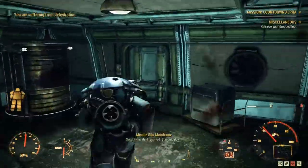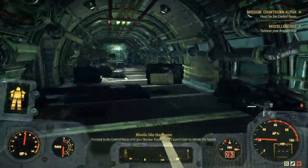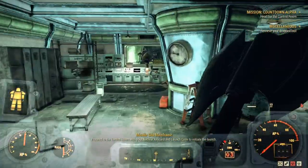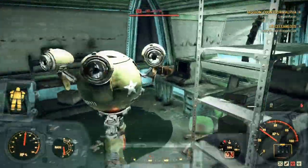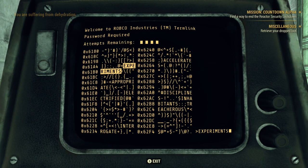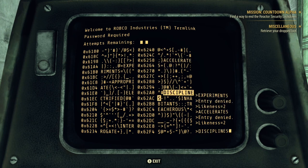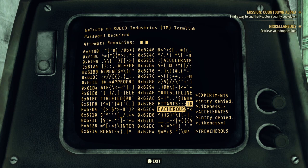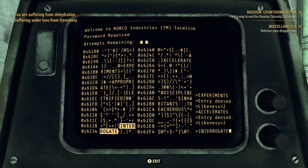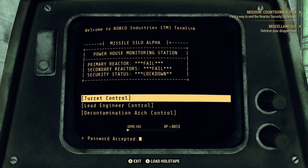Run back out to the first main room and run through the laser wire. Go right and run all the way down to the end of the hall. There are sometimes enemies, but come into this room, knock out the few enemies, and hop on this terminal — this is one of the spots where you need the Hacker perk. Remember, you have four attempts. If you get to the third one, back out and go back in to get your four attempts again.